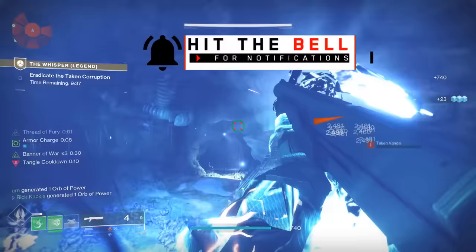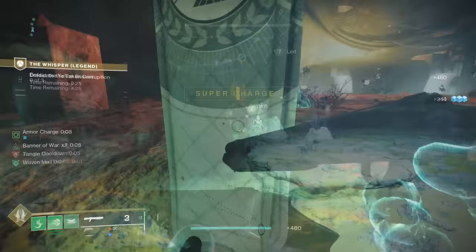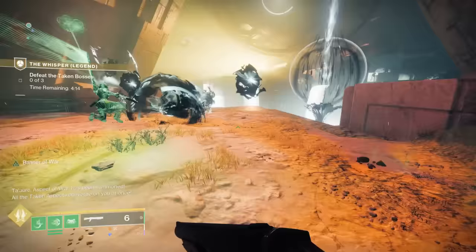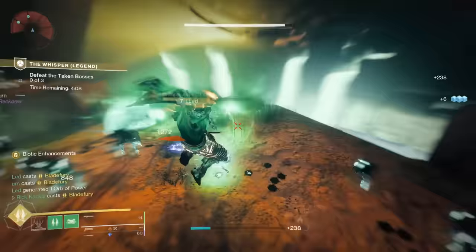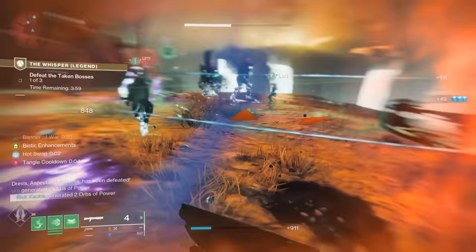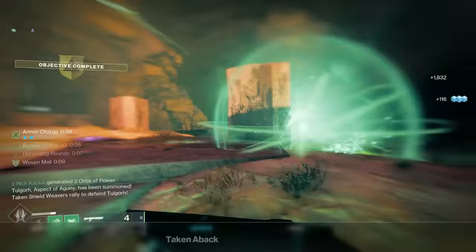Regardless, that's how you upgrade your intrinsic perk. For the actual Legend difficulty of the Whisper mission, an important thing to note is that you're only going to have 20 minutes compared to the roughly 36 minutes in the normal version. You'll need to be a lot quicker through the jumping puzzles and dispatching enemies. The enemies are definitely tougher, and importantly there is a void burn, so you're going to take more void damage — make sure to change the resistance mods on your chest piece accordingly.